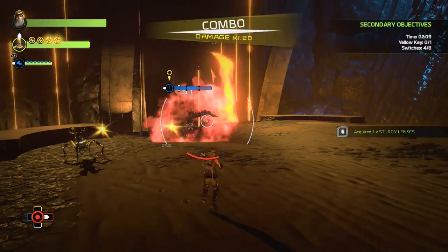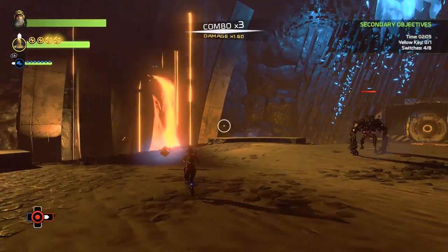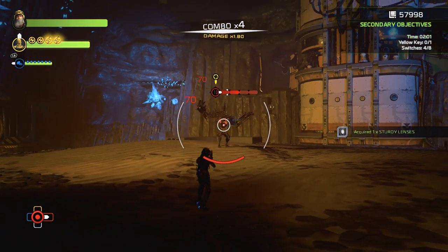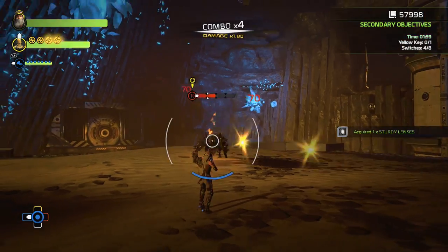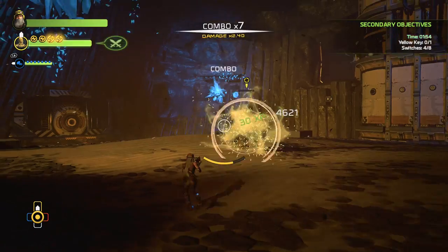The charge shot upgrade for your MK3 Energy Rifle shapes standard projectiles into an energy sphere of variable, devastating power. Press and hold the right bumper to prime the charge shot. The longer you prime, the more powerful the charge shot will be. Release the right bumper to fire.